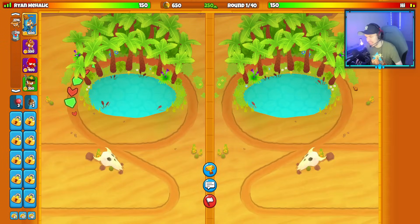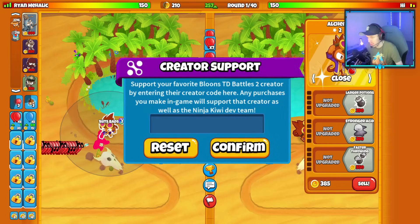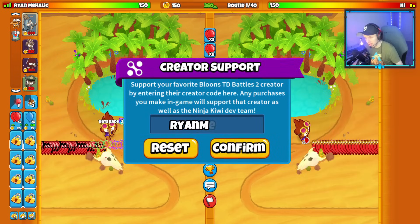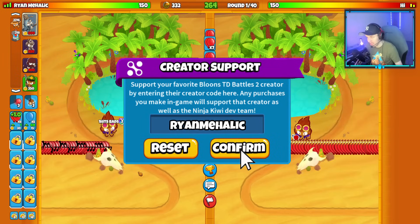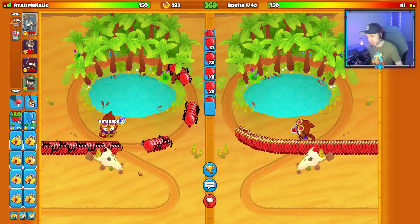Our first match using Smudgecat Azili and Sniper is on the map Oasis with the strategy Ninja, Alchemist, and Sniper. We're going to tie here — I'll start with the Alchemist and then get Smudgecat Azili on round one as well. It's probably some sort of Ninja Elk loadout from my opponent.